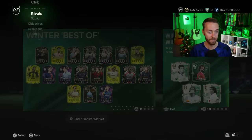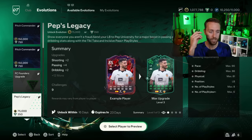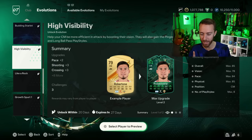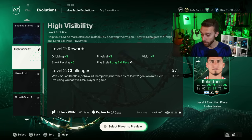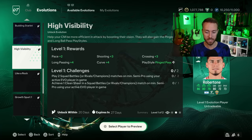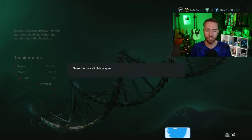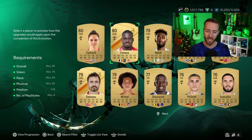Now let's go to evolutions, because we were excited for evos. We had that leak saying we were getting not one but two evolutions yesterday, but that didn't happen. We only had one evolution, and people aren't that happy with it. It's called High Visibility — help your center mid be more efficient in attack by boosting their vision, and also getting Pinged Pass, which is very good, and Long Ball Pass play style. This is a really easy evo to do, but people are a little bit disappointed because it just doesn't hit like an insane evolution.